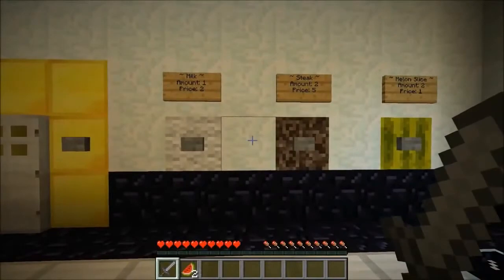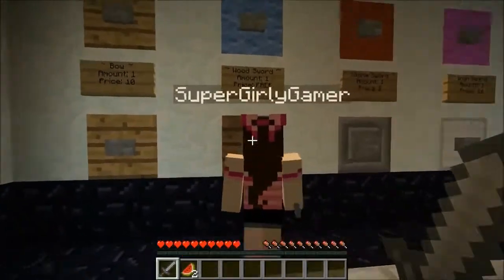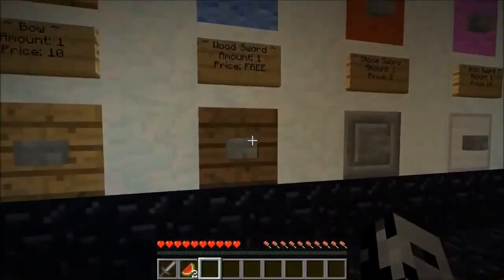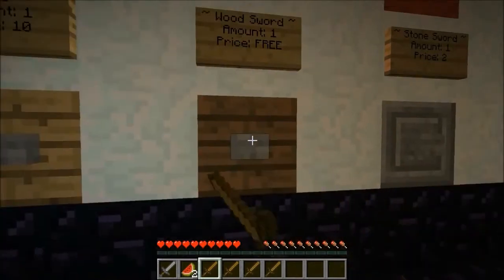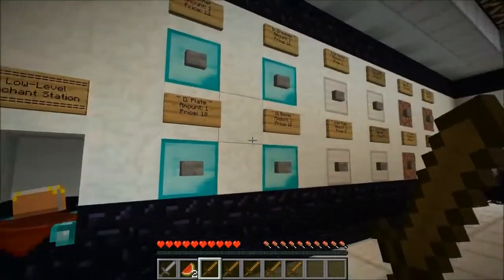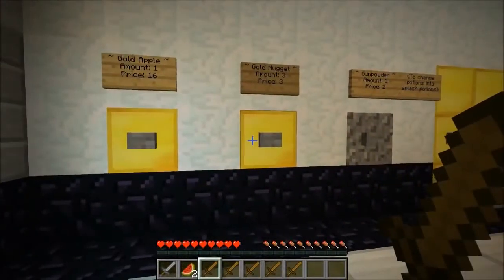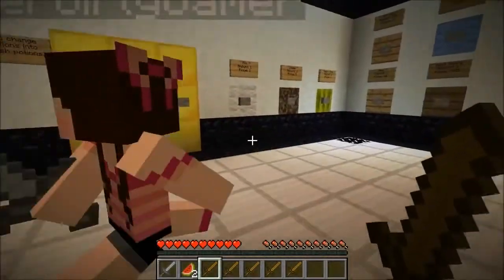In the shop there's a lot of food — milk, steak, melon slices — arrows, a bow, and free wood swords! Free stuff in the store, I've never seen this before. Can't pass up free stuff — I grabbed five of them, they are free after all. There's a diamond sword, armor, potions, an enchantment station. Oh, here's the button — it's 50 though, that's a lot of experience. There's also gold apple, gold nugget, and gunpowder.